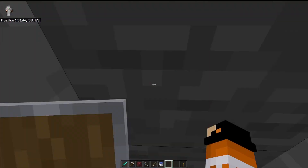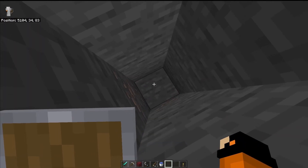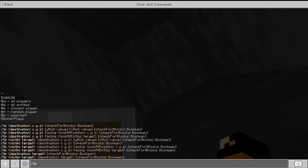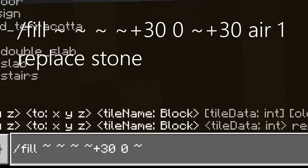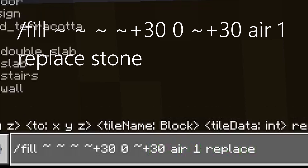What you need to do is find a spot and dig all the way down. As you can see your coordinates on the top left. I'm just going to go all the way down to Y30. Make sure cheats are enabled so you can type this command. You do: /fill with the tilde symbols — I don't know what they're called — but it's tilde +30, zero, tilde +30, air, one, replace, stone. Wait, hold up — tilde +30, air, one, replace, stone.